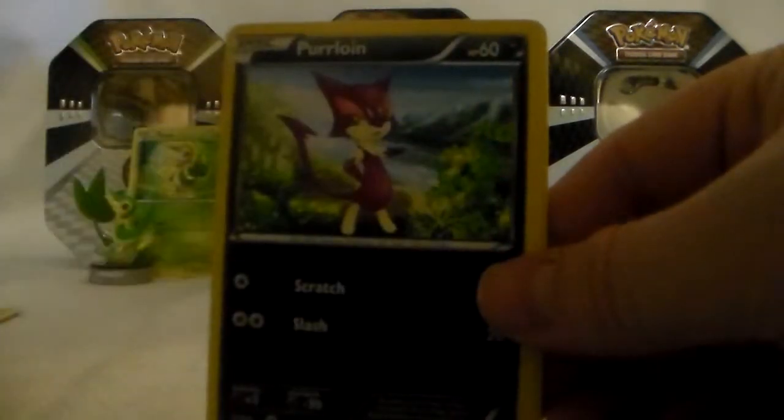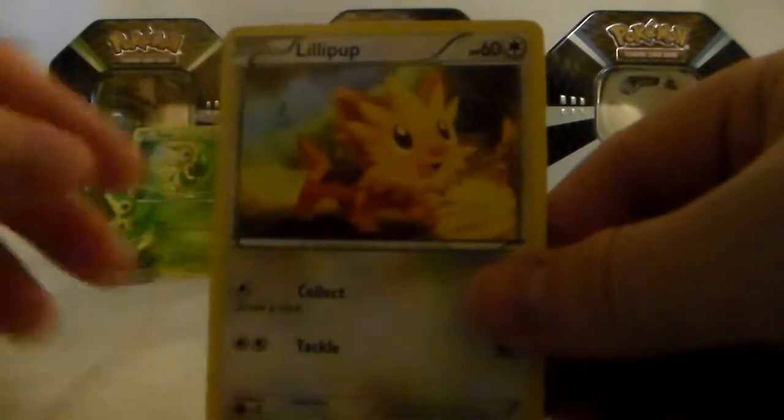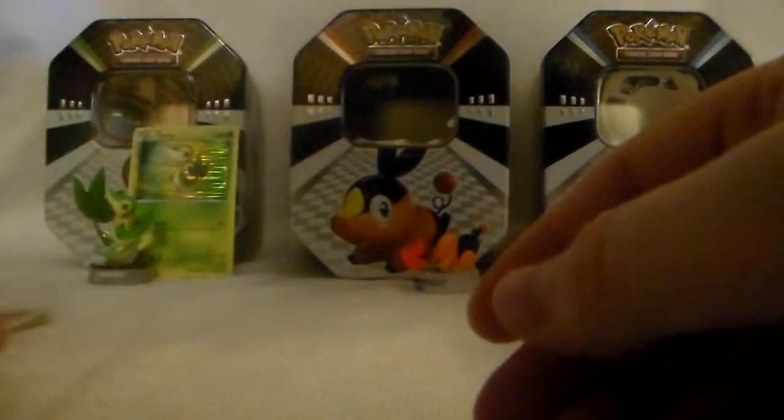We'll start with our little sampler. We've got Sandile, Pidove, Purloin, Patrat, and Lillipup. That's pretty good.